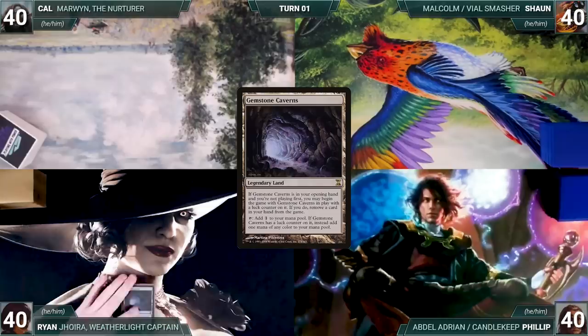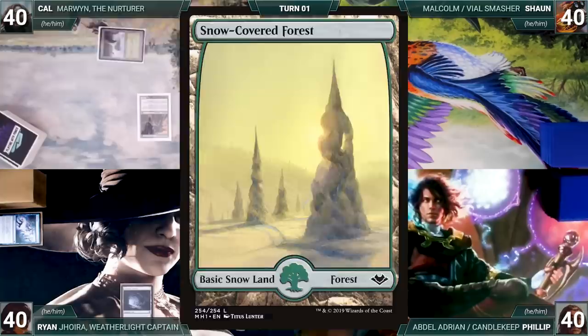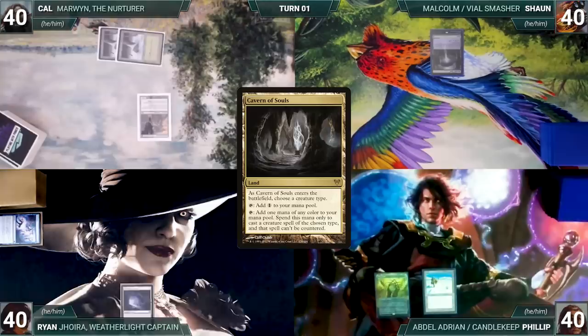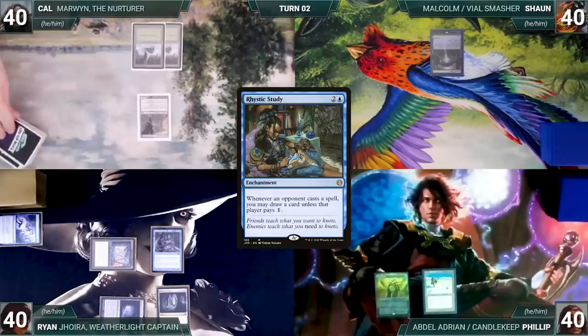Cal had the nicest bell-bottom jeans and gets to start us off. But Ryan has a pre-game action and puts Gemstone Caverns onto the battlefield, exiling Resculpt. Cal draws a card for turn and plays a Snow-Covered Forest. He casts Elvish Pioneer, which enters and puts another Snow-Covered Forest onto the battlefield tapped. Cal passes. Sean draws and plays a Morphic Pool, then passes. Phillip draws and casts Mox Opal, then plays an Atticar Wastes for turn and ends his turn. Ryan draws and plays a Cavern of Souls, naming Human. He casts Mana Crypt, then a Turn 1 Rhystic Study. The table sighs as Ryan passes to Cal.